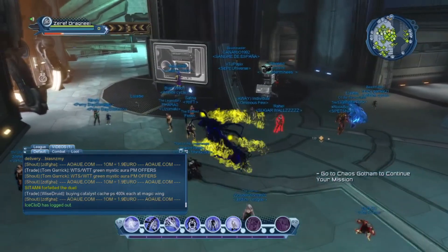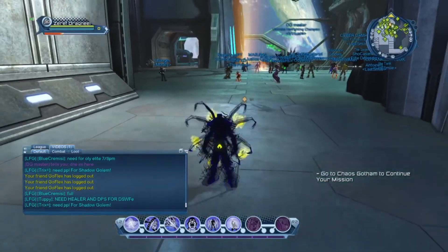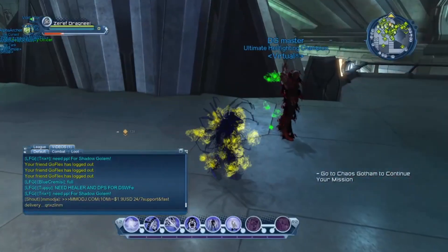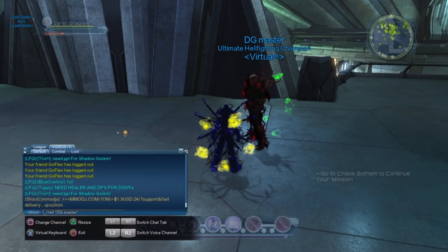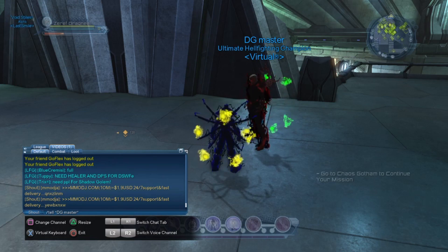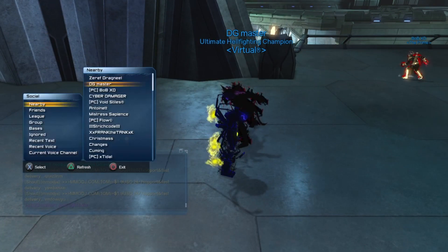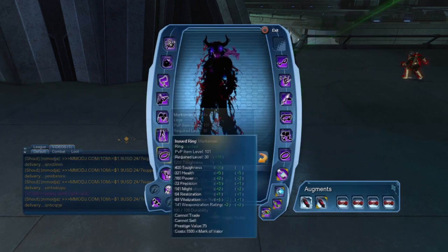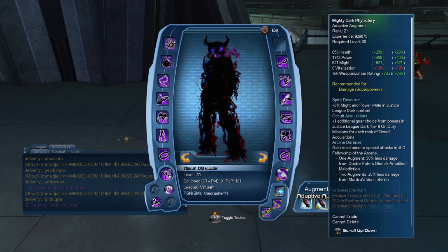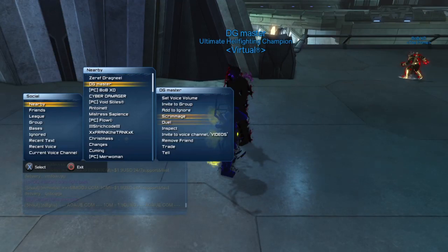DG has just messaged me that he's here. So basically I'm just going to message him to meet me. He's finally here and ready to help. He's going into PVP 101 — you can look at his artifacts: 140, 140, 146. These are quite low to be fair, but they're still much better than mine either way.